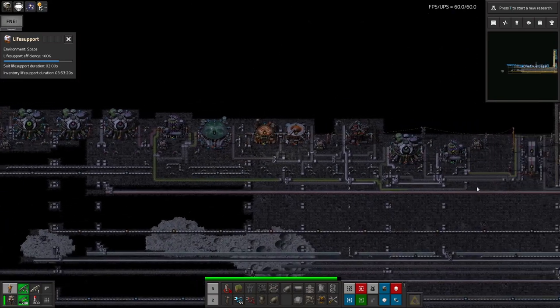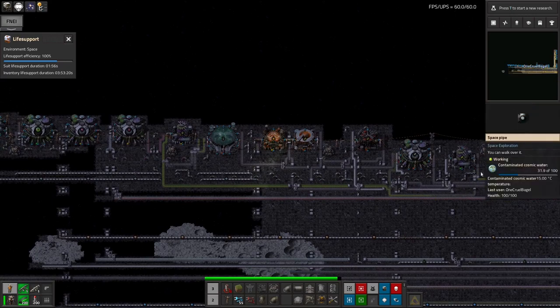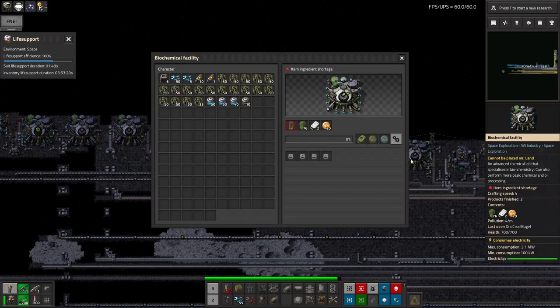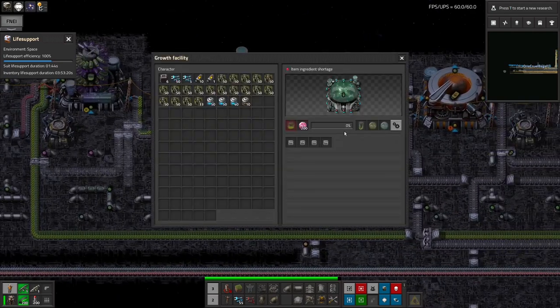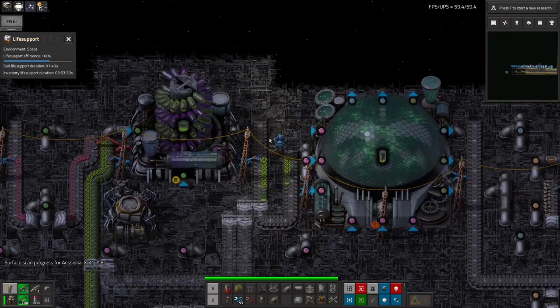This is producing them impressively quickly — a lot faster than I was expecting. It's a one-second crafting time, which is amazing compared to absolutely everything else. So why are other things not working? It's probably because it isn't getting much of the biocultures, because there's other stuff building up on the inputs.